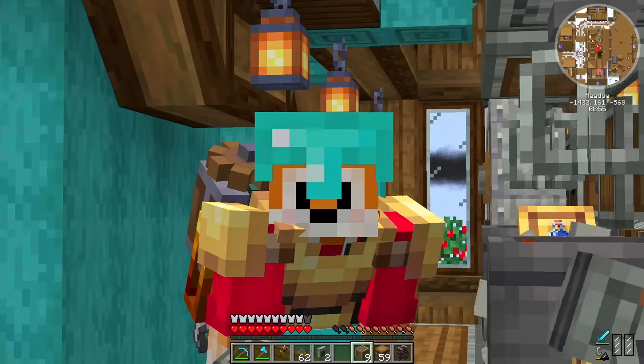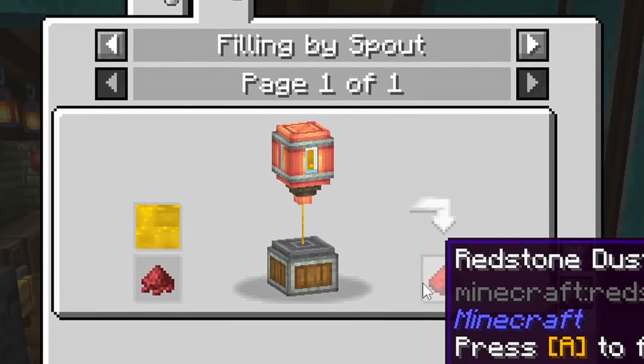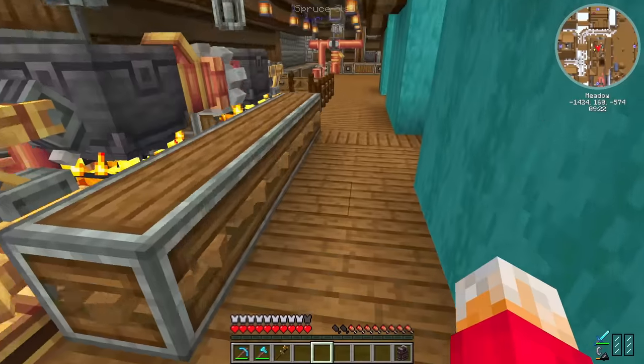Speaking of mess — there we go, that looks a lot better than it did. And now we should be generating potions of strength. We are — fantastic! So now all I need to do is take that potion of strength and some cinder flower, put it on a depot with a spout, and it'll turn into redstone.